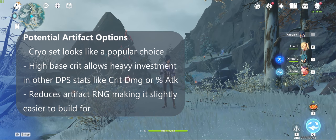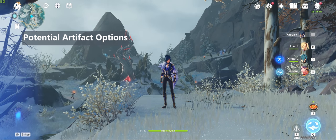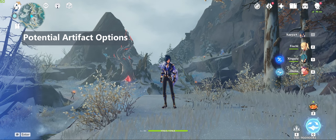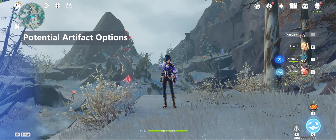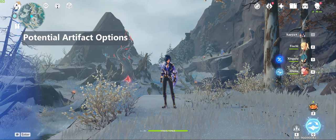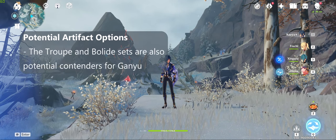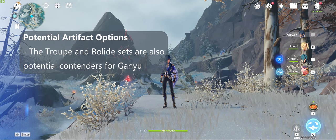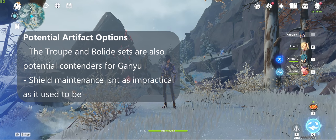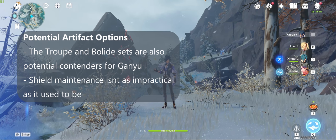Depending on your team setup, the cryo set isn't the only viable contender for Ganyu. Having 20% crit rate from her second talent and 38.4% crit damage from her ascension provides a very good base to build upon. And assuming bonuses to charge attacks affect both the Frostflake Arrow and its bloom, sets like the Wandering Troop and Bolide come into play as well. We now have plenty of sources for shield generation so keeping the Bolide bonus up on a non-geo unit isn't as impractical as it used to be.